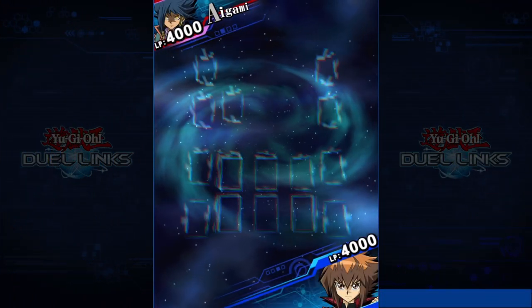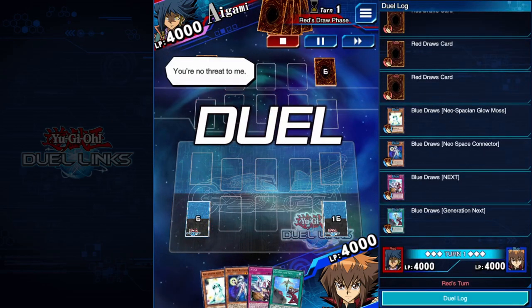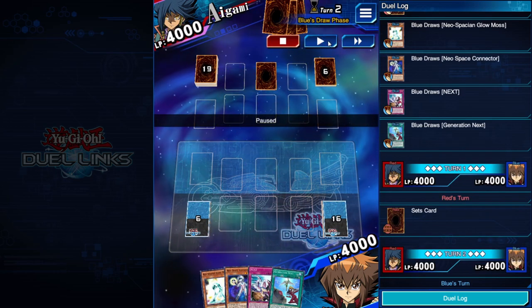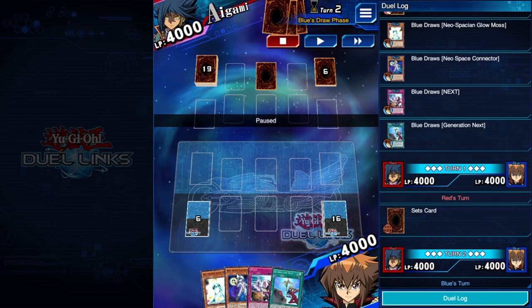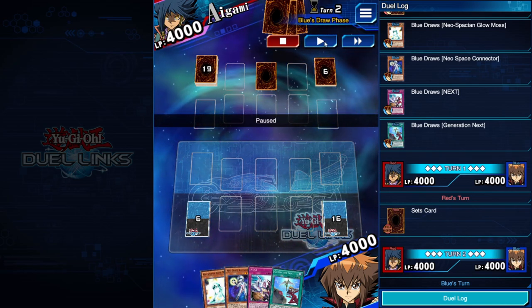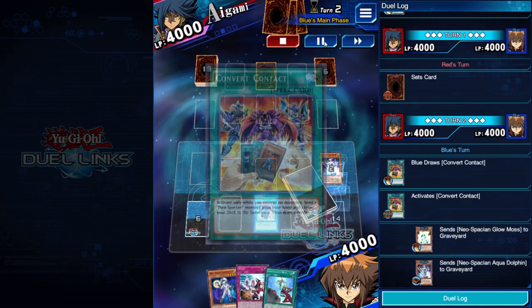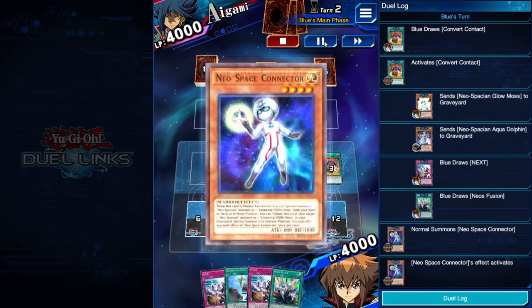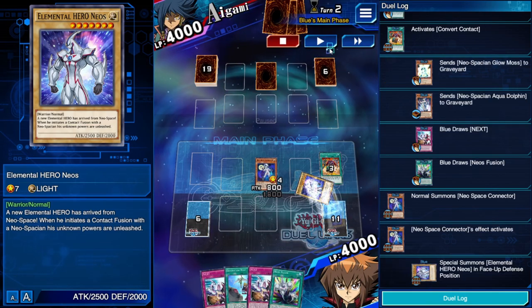Second duel against Aigami. If you haven't checked my Cubic videos, go check those out. He starts with only a set card. I have a good hand — any hand with Neospace Connector can be quite good. I top-decked into Convert Contact for good draws, and things got even better from there.